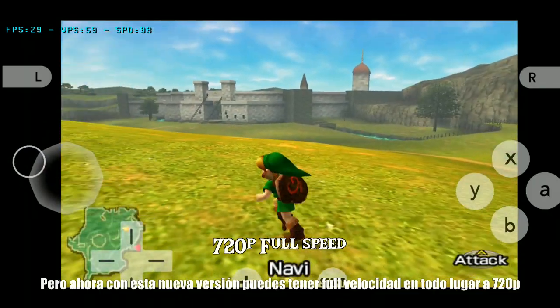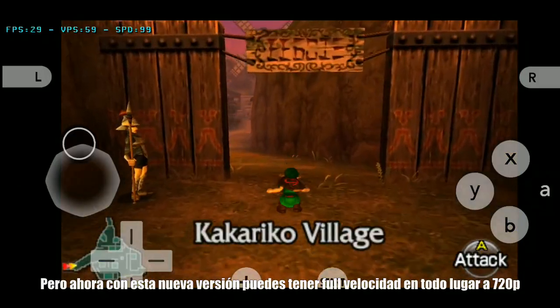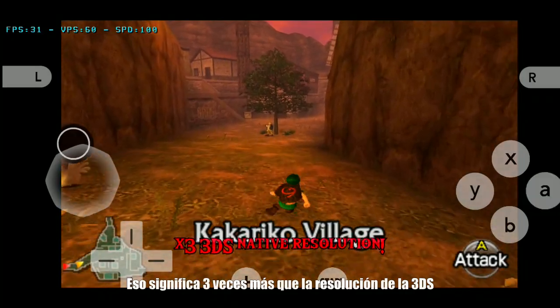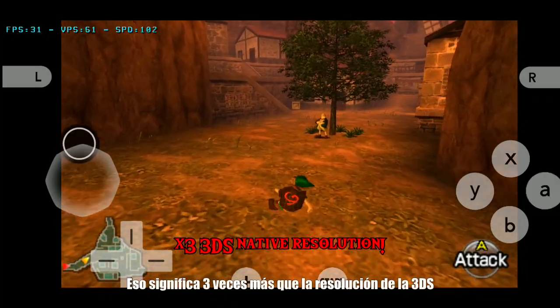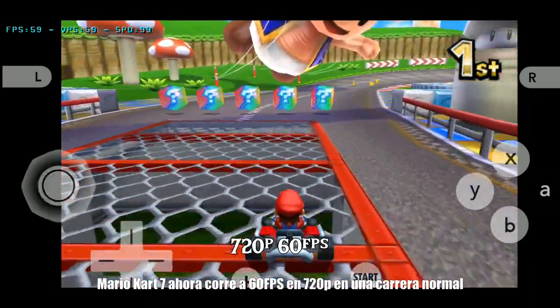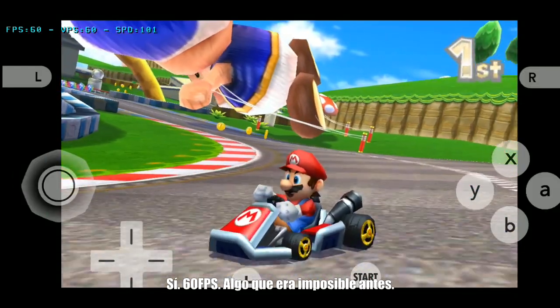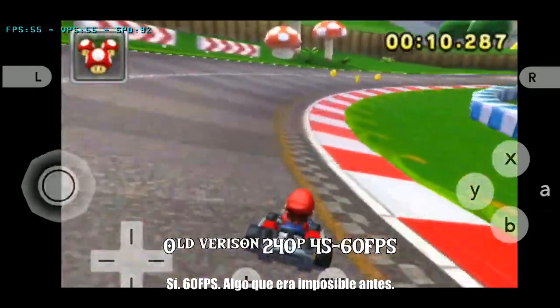But now with this new version you can get perfect speed in all places, even at 720p — that means 3 times better than the 3DS resolution. Mario Kart 7 now runs at 60 fps at 720p in a normal race. Yes, 60 fps — something that wasn't possible before.